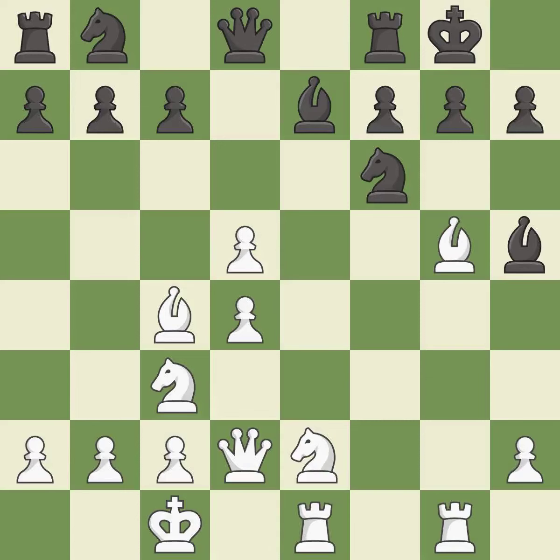The rook is now on an open file, which helps control squares across the board — it is excellent. This activates a knight by developing it off of its starting square — it is good. This allows the knight to control more squares.